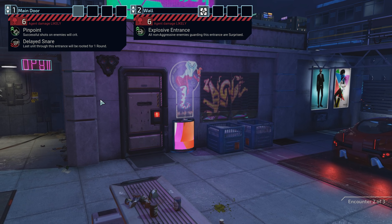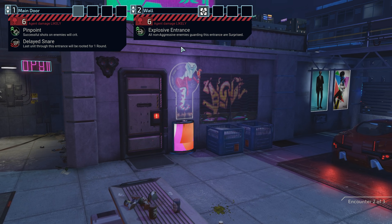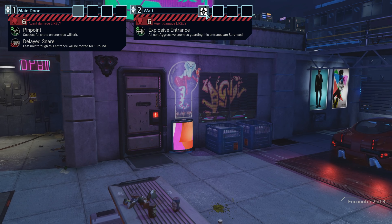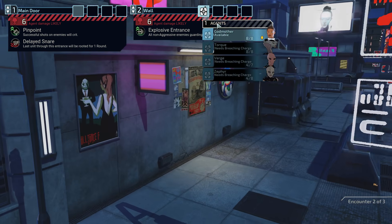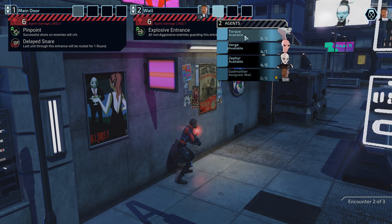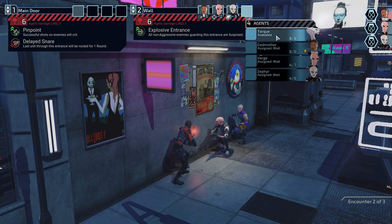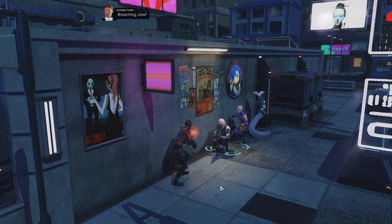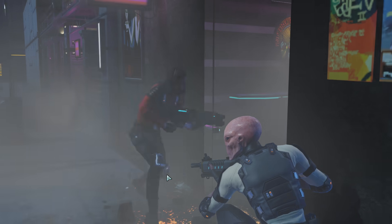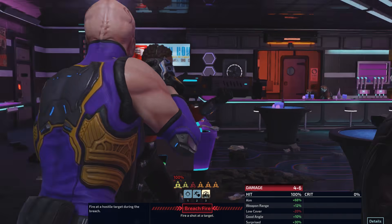Or we could blow our charge and get a bunch of surprise. And if there are any aggressive enemies, we could just levitate them or something. Let's go ahead and use the charge. I'm a little worried about the snare thing. So Godmother first, then Verge, then Zephyr, then Tork. I think. We definitely want Godmother right up at the top of the initiative order.